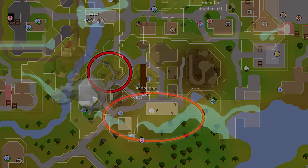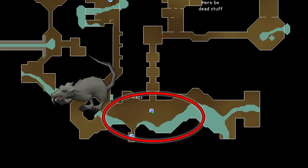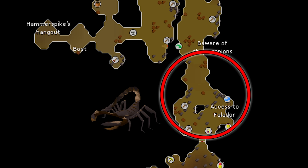Rats are a super easy task — head to Varrock Sewers, right where you start one of the cat quests. They're right there as soon as you go in and you can kill both Giant Rats and Little Rats. Scorpions: best place is the Dwarven Mine. Use the Skills Necklace teleport to the Mining Guild — there are tons of scorpions right there as you teleport in.